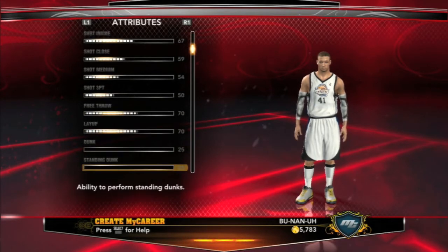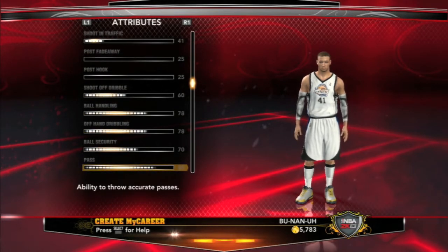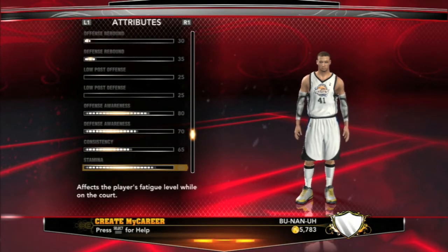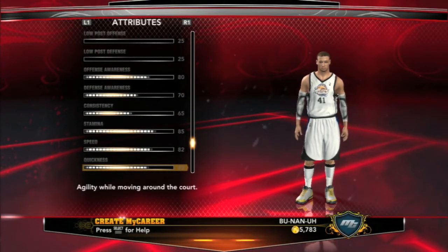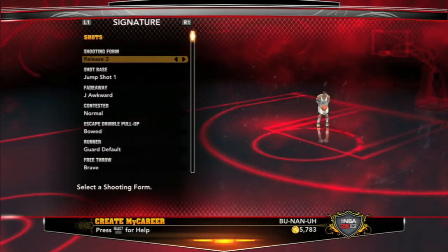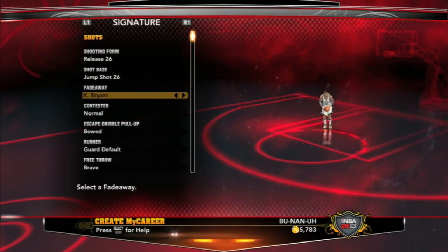He's a pass-first point guard with some nice ratings. My pass is at 85. I need to bring up the shot medium and the dunk, because I gotta be slamming them down. Speed is such an important part of this game, so if I don't need to spend any money on it that would be awesome. Durability is 95. Jump shot release and jump shot base are both set to 26, though I eventually changed it.